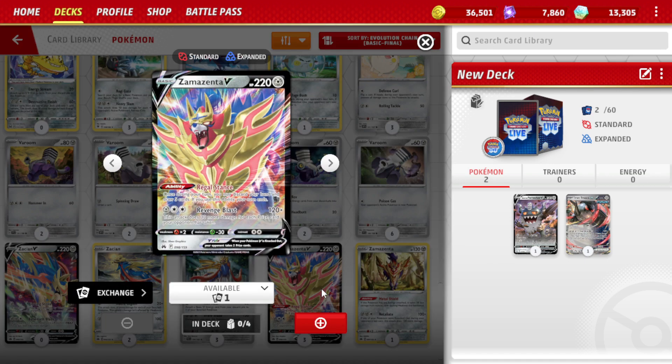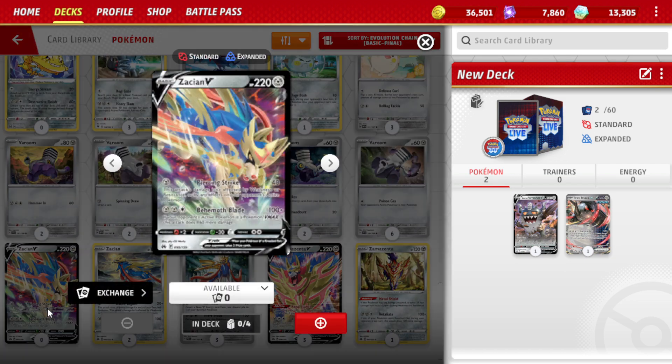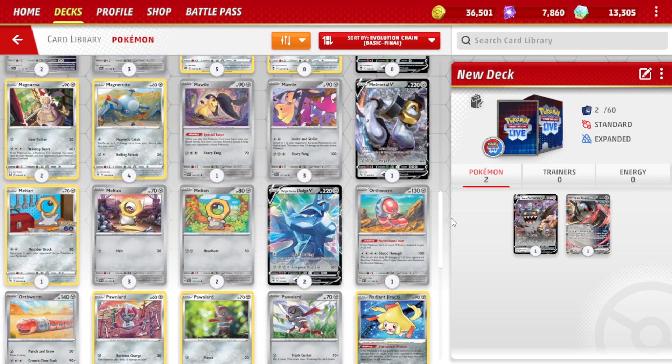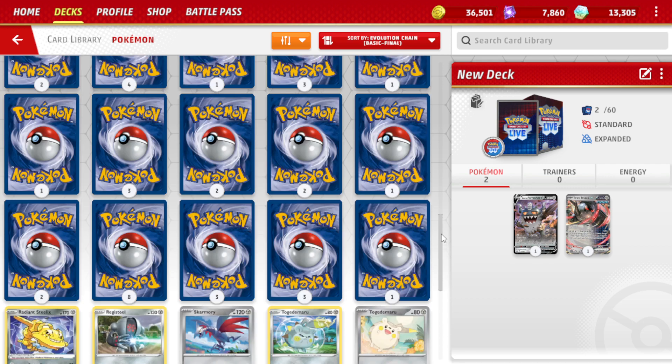Let's have a look at what else we have. Zen Zementa — Revenge Blast, that's just 30 damage to each of your opponent's Pokemon, not that great. Zeishun — that only really works if there's a V-Max Pokemon in play. Wait, is that it? That's it for all Steel Pokemon? Wow, that is really bad.